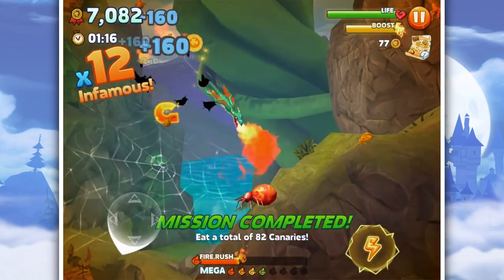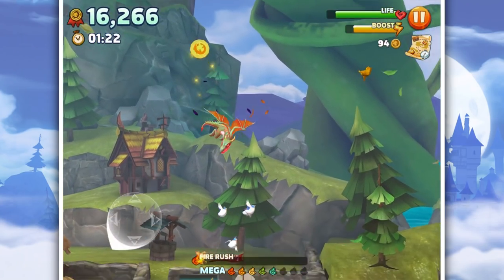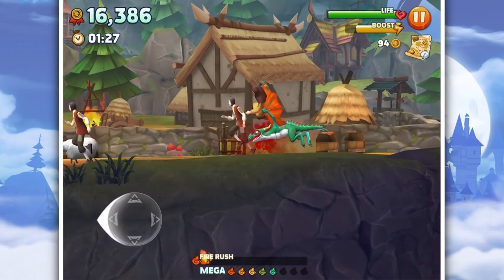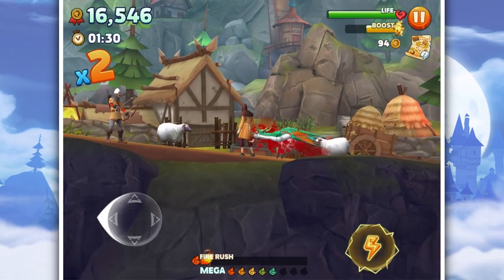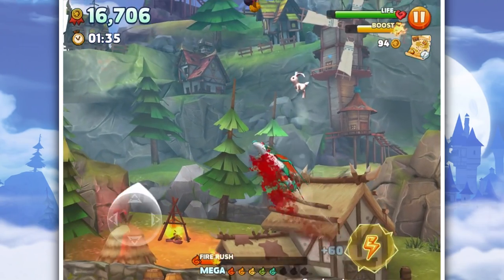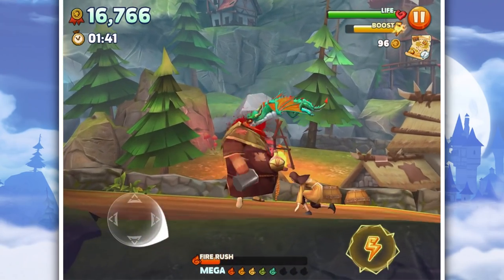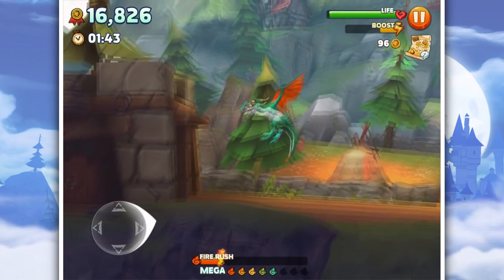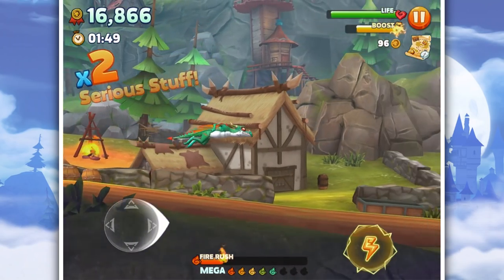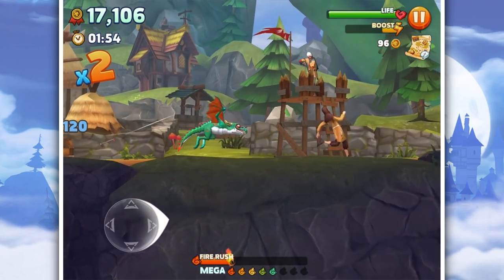Destroy everything! Burn it all! Spider webs - I wonder if you can get caught in that or get slowed down. Eat the farmer, eat the pilgrims, stupid peasants! Flying bunny! Look at it go, it looks so cute! Do we want to eat that guy? He's the one who makes us drunk - it's the opposite way! That is annoying. How far can he run? I'm going to get you! That was his fault.